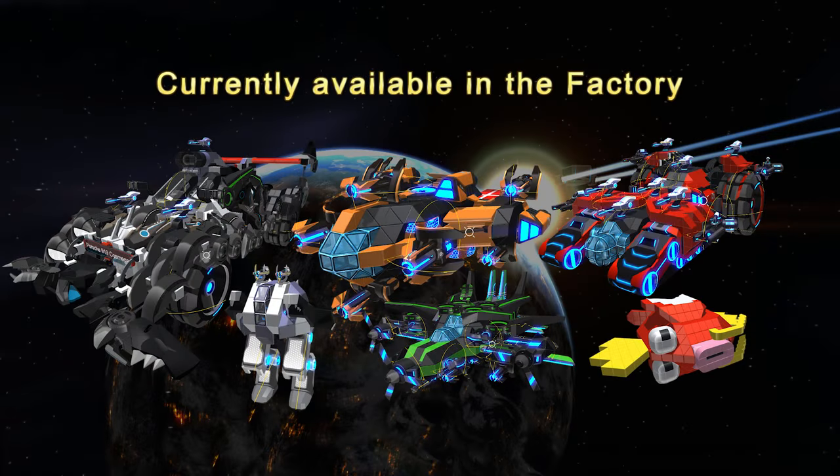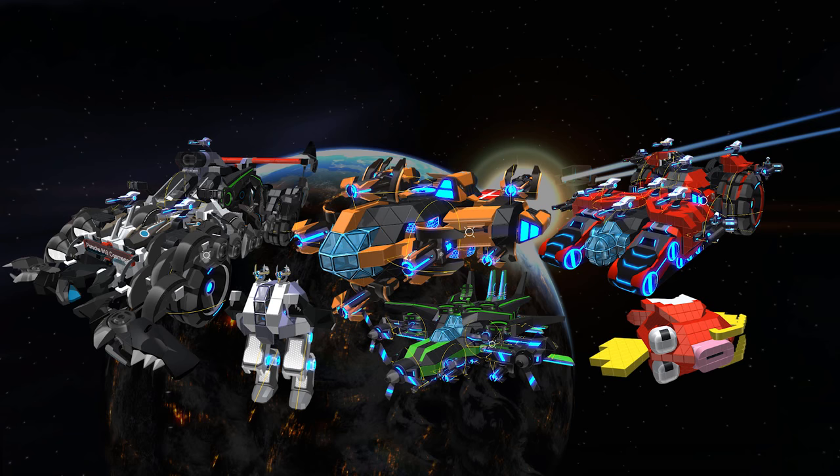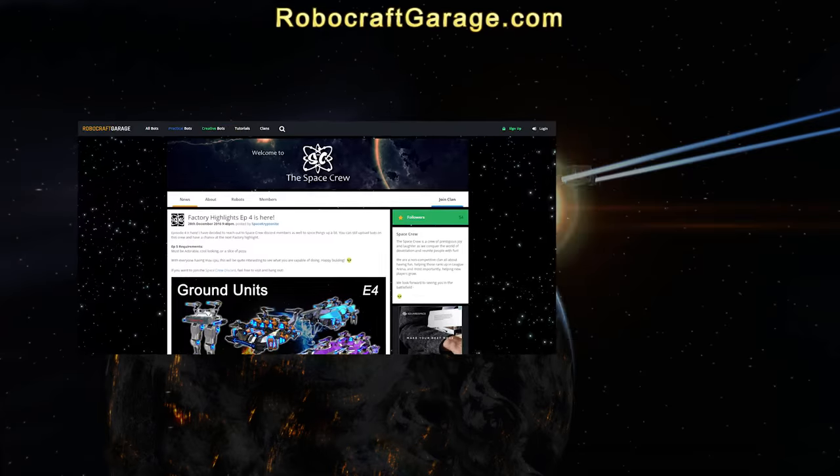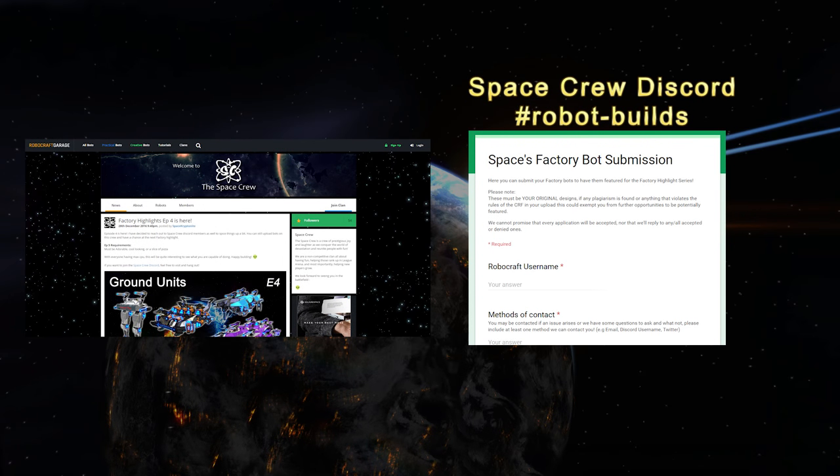As mentioned, all bots are currently available in the factory and the price labeled are the full forge cost, but it may be cheaper for you. If you have a bot design that you want to share or show off, be sure to visit RoboGraphGarage.com and upload screenshots of your bot on the Space Crew group, or fill out the factory bot submission application which can be found in the Space Crew Discord under #RobotBuilds.